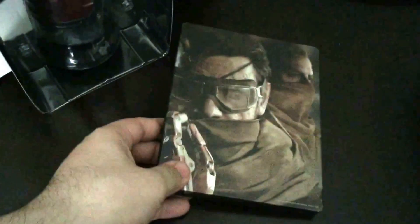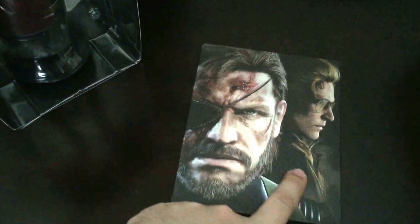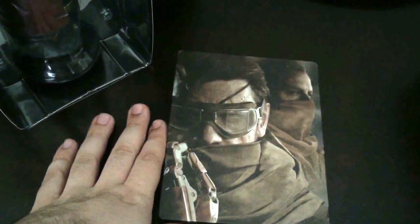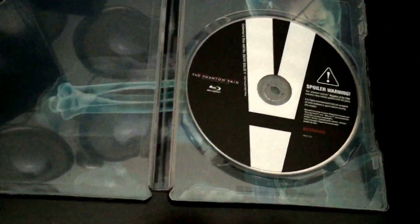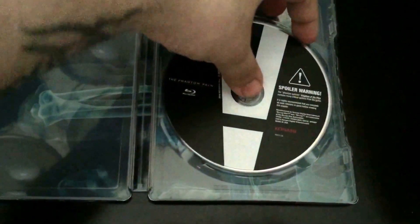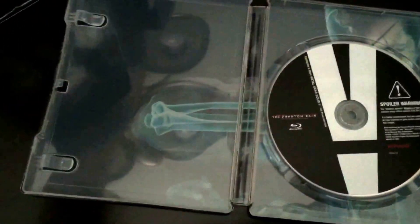Here's the collector game case. Basically this side is like the Ground Zeroes style, and then this is during the Phantom Pain. And of course this is the Collector's Disc, Metal Gear Solid 5. Here's the background.